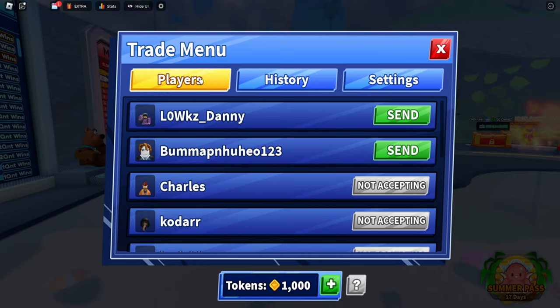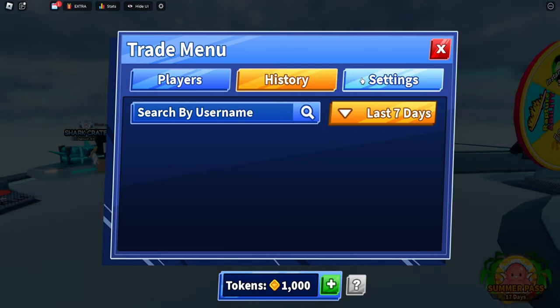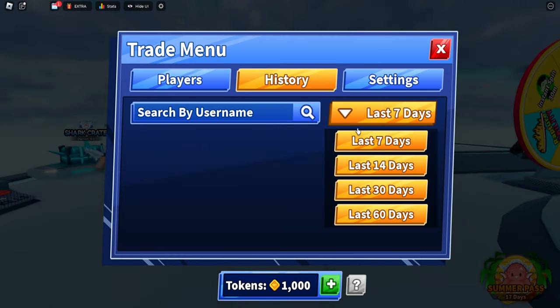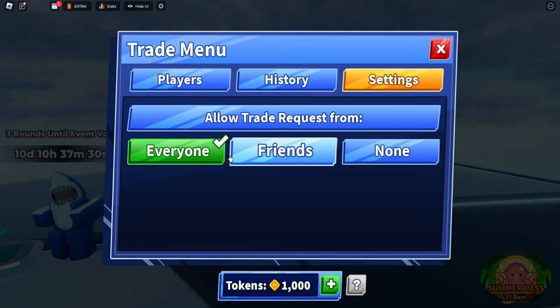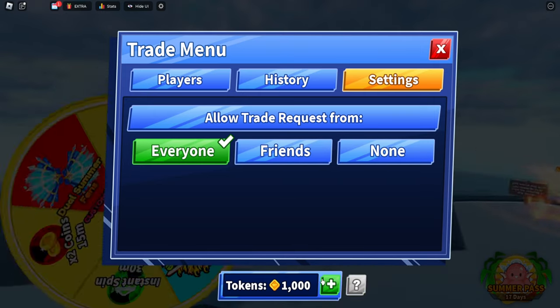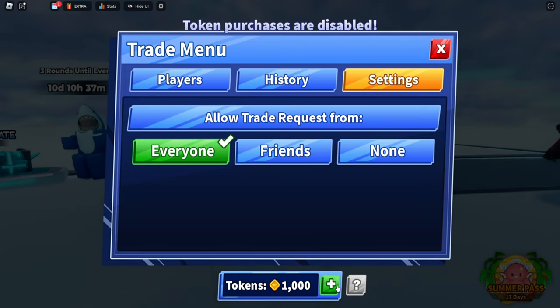As soon as you click trade, it shows you three icons: Players, History, and Settings. History shows you the history of trades you did in the last 7, 14, 30, and 60 days. Settings allows you to change who can trade you — Everyone, Friends, or No One.